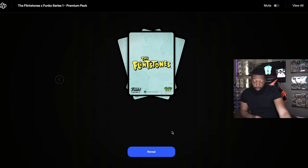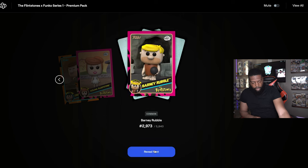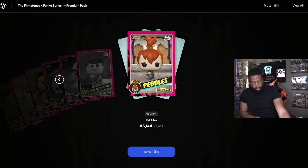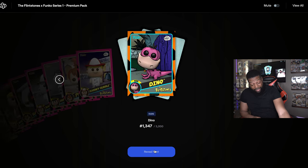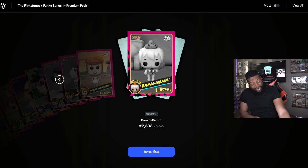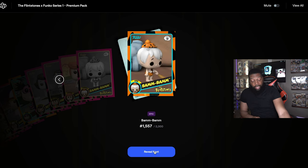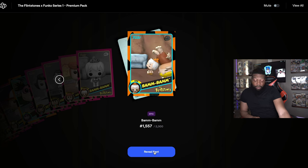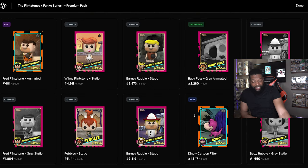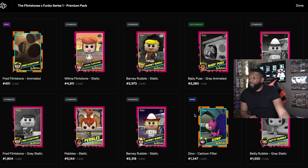Last pack — show me some magic, give me that grail, a one-of-one, a legendary — other than Wilma since we got one already. Come on, we need those epics! Common, common, uncommon, common, common, common, common, common, rare, common, uncommon, common, common. We got two epics! Last card — bless your boy with a grail please... rare. That's it.